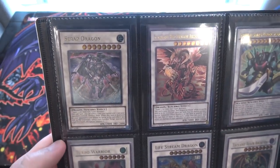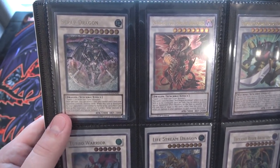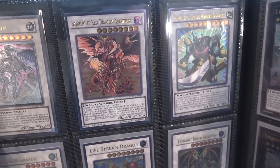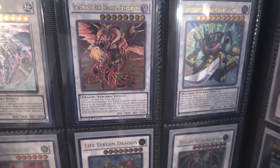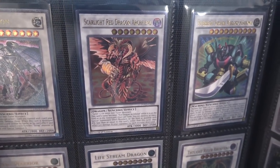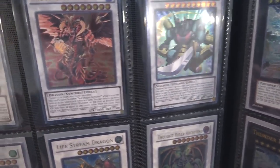I have Scrap Dragon. I remember getting that one back then — another one I'm extremely proud about having still. It was really pricey back then too, because that was basically a staple in most decks. And then of course, we have Scarlight Red Dragon Archfiend. This is like Clearwing to me — seriously, it's one of the last Ultimate Rares we get, and it is amazing. One of my favorite new Synchros that we've had. The artwork too is just awesome.